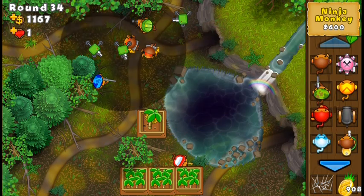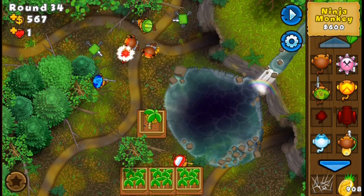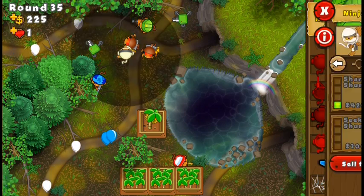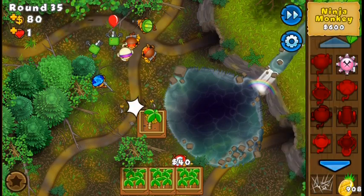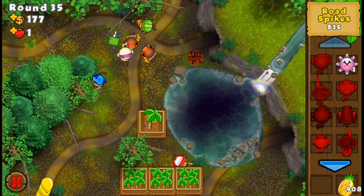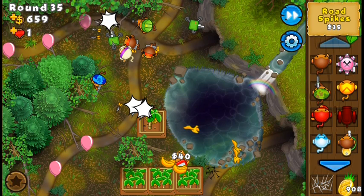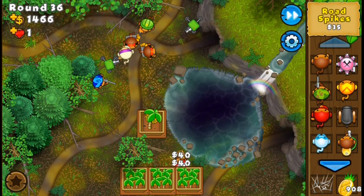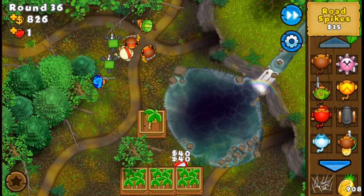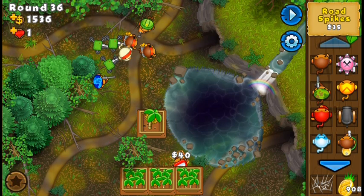For round 35, the first rainbows — I'm going to add a tower that is going to be helpful for the damage but as well for the camos, thinking already for example of round 37 with the camo whites at the end. That's why I'm going with a Ninja — a 2-1 ninja. And for these rainbows I'm going to use three sets of raw specs total. I'm going to get just a ninja 3-1, and I'm going to place two sets of raw specs for these pinks.